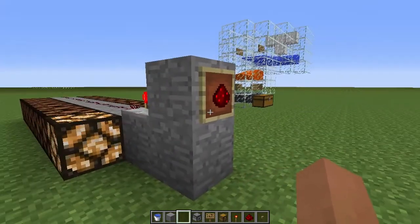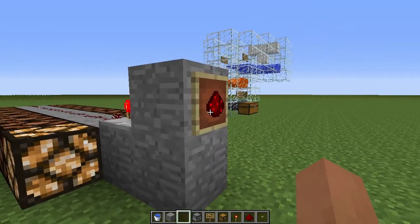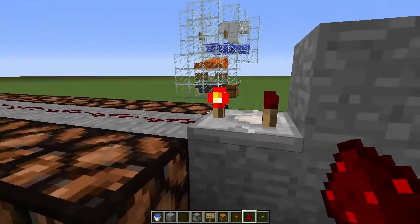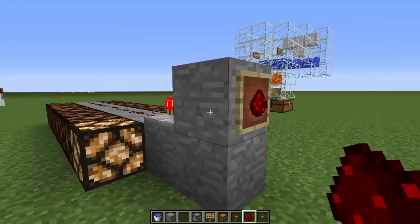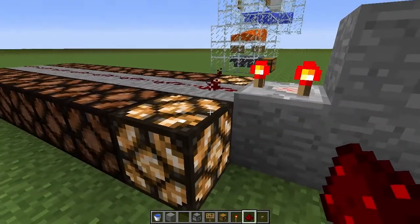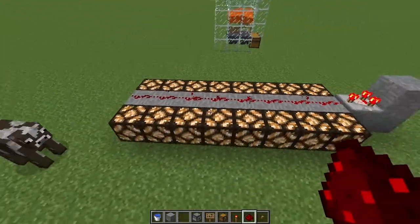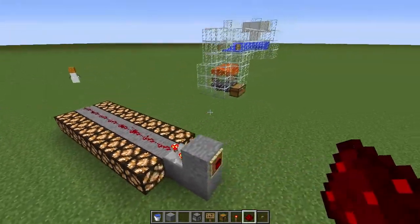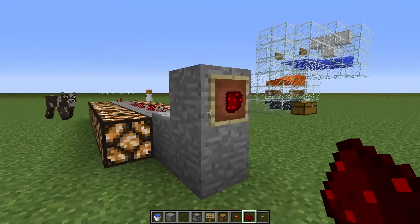Next I'd like to talk about a new comparator system — not really sure what to call it — but it now works with item frames. If you have nothing in your item frame, once you place a block or an item in the item frame it sends out a redstone signal. From there you have one block, and once you turn it it adds another one, and you keep turning it. You can get up to eight blocks of redstone signal, which is pretty awesome. So now you can set up clocks and locks with your door using item frames.